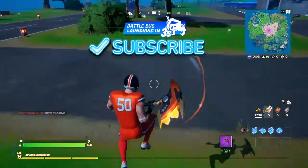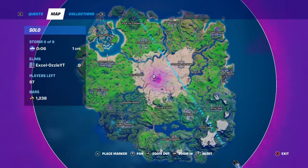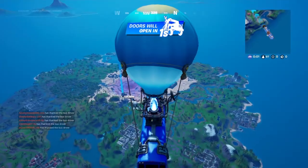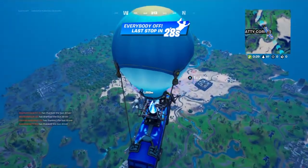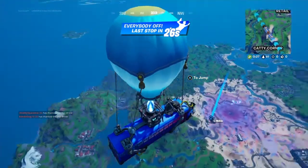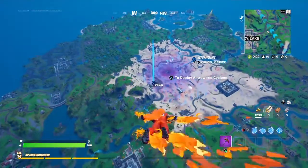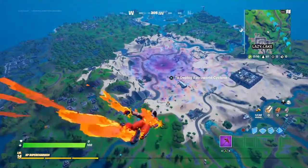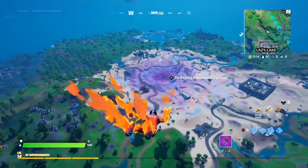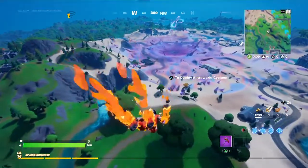Hello everyone, Excel Aussie here. Today I'm going to be showing you a cool life hack in Fortnite. I'm in a real game and I'm going to go to the Butter Bar, which is right here where my marker is. The glitch is with the crystal — with this crystal you can actually stop yourself from taking fall damage.